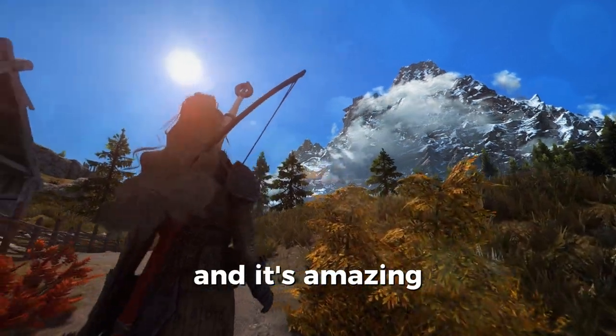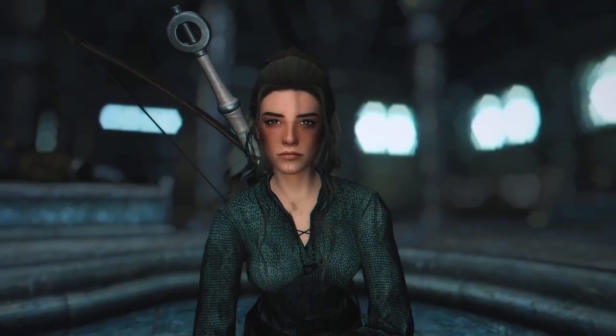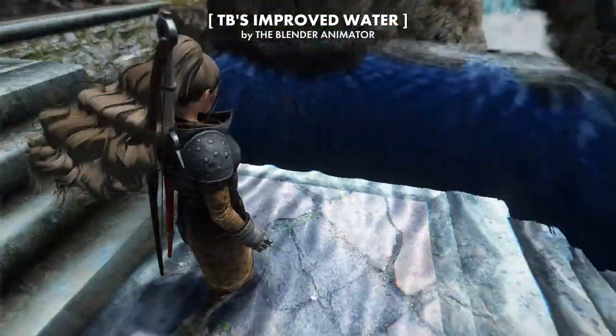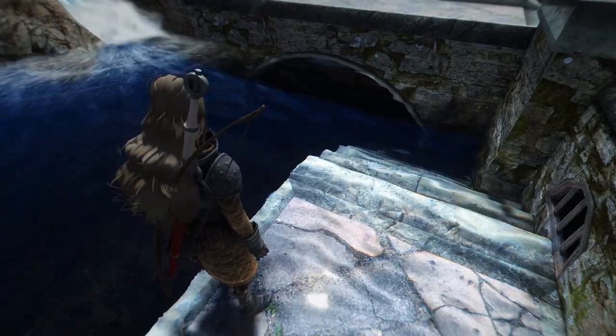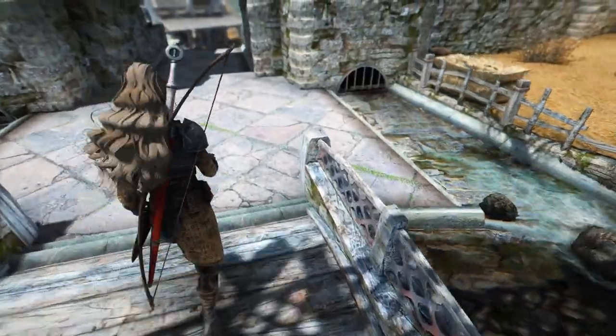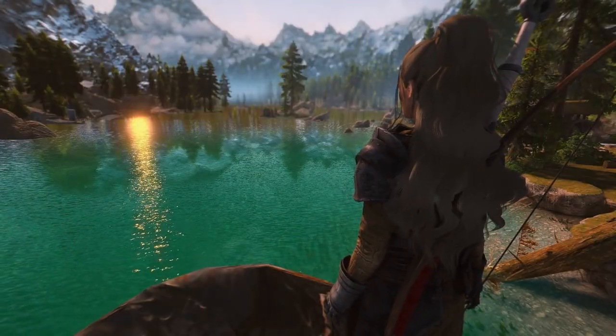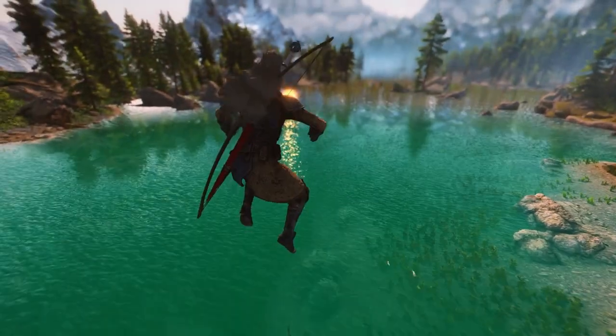Everything looks like it belongs, and it's amazing. So we've got mountains, a bunch of other textures, fog, and now TB's Improved Water is going to blast that ugly vanilla water straight into the atmosphere like it's one of those snap bomb bidets. This mod completely overhauls all the water in Skyrim. But seriously, this water looks really good.